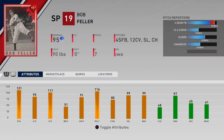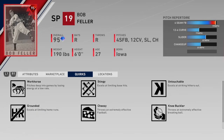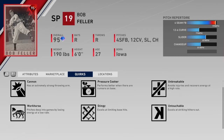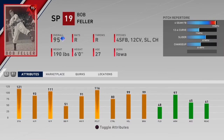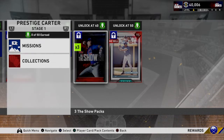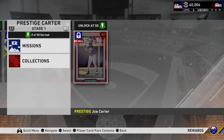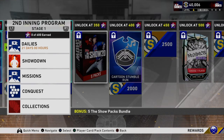Bob Feller's prestige card is going to be dirty — 99 velocity and 99 break, the stamina goes up, though he still does not have the outlier quirk interestingly. That 99 velocity and 99 break for Feller is going to be elite, especially on Hall of Fame — the slider, curveball, changeup, and fastball touching 100 will be really good. The prestige Joe Carter goes to a 95 overall and that card looks pretty good as well.